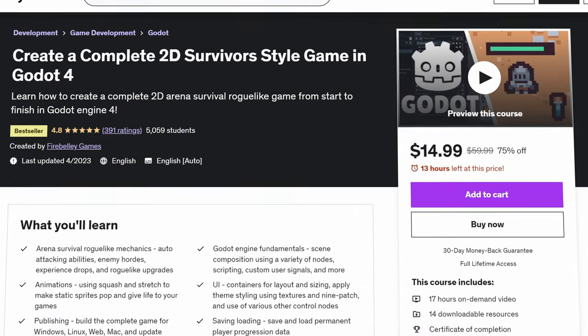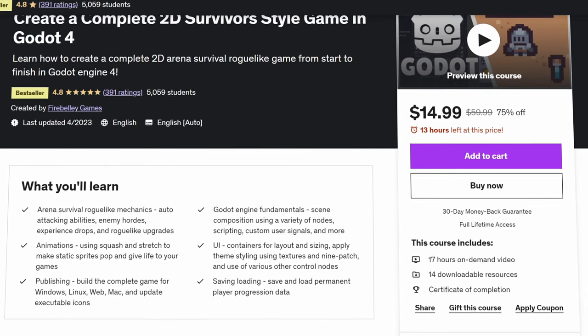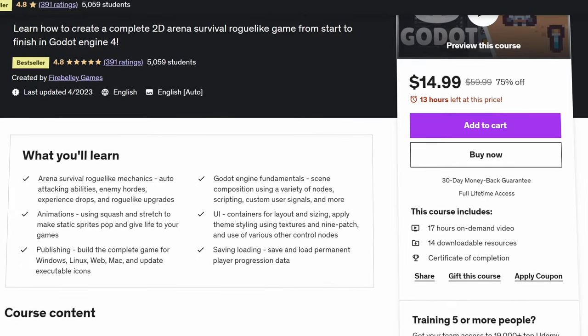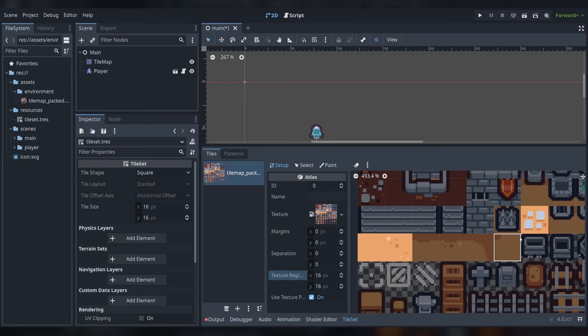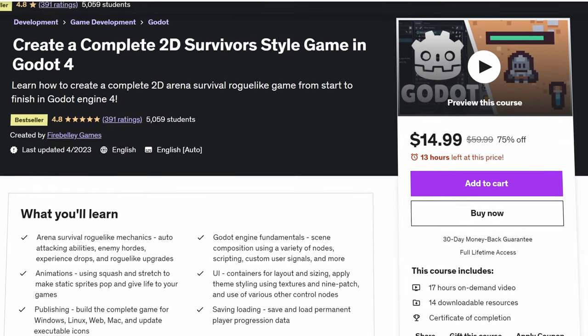Before I continue — did you know that I have a Udemy course? If you're interested in learning how to make a game in Godot 4, check out my course: Create a Complete 2D Survivor Style Game in Godot 4. I teach you everything you need to know about how to make a complete 2D game in Godot. The link to that course is in the description.